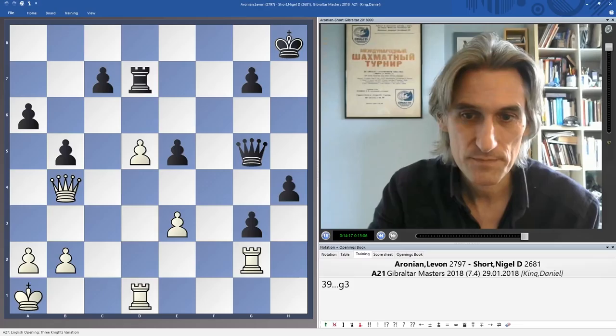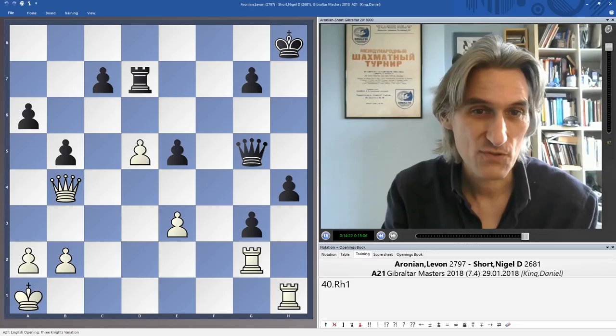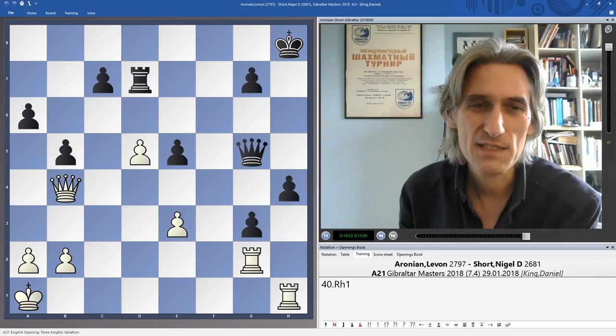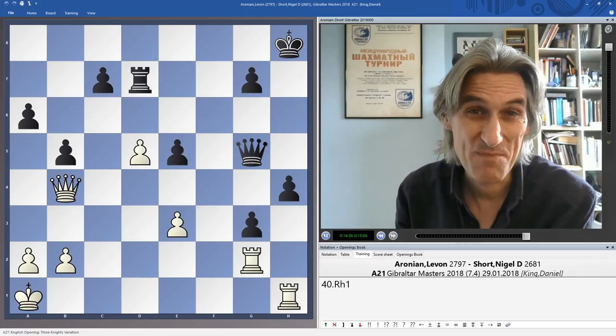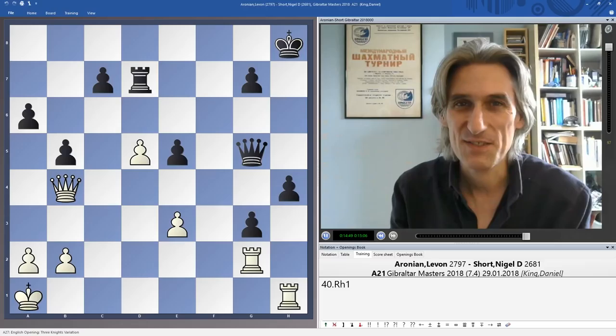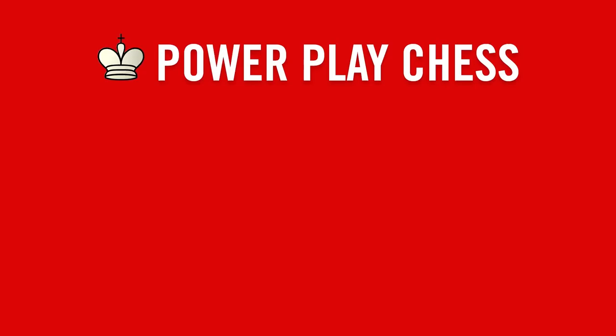Now Short is a whole rook down and the game didn't last much longer. The pawns aren't really very threatening. Queen b4, and here Short decides to resign — those pawns are just too vulnerable. After g3, rook h1, and white is a rook up, those pawns are dropping and then it's time to attack the king. A wonderful game from Aronian — he's so cool in these kind of tricky positions. It'll be very interesting to see what happens in the candidates tournament in March; this victory in Gibraltar certainly confirms he's one of the favorites.